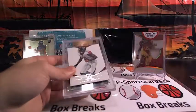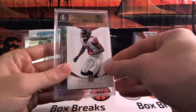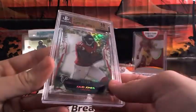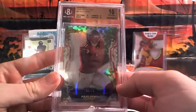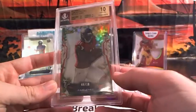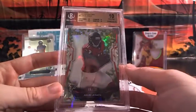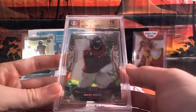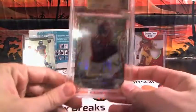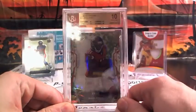The last hit is a gem mint 10. Julio Jones! 8 out of 10, Camo Refractor. Topps Finest, 8 out of 10 with a gem mint 10. These are tough pulls, guys — Camo Refractors. Julio Jones, graded 10, pristine. 8 out of 10. That's a pretty big hit right there. Julio Jones, Camo, 8 out of 10 with a 10 pristine.